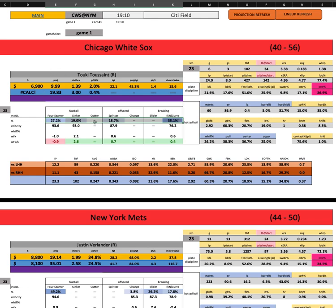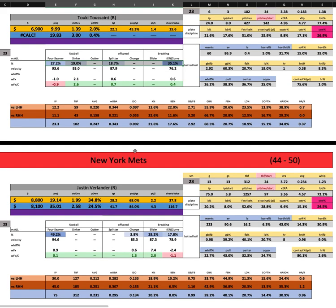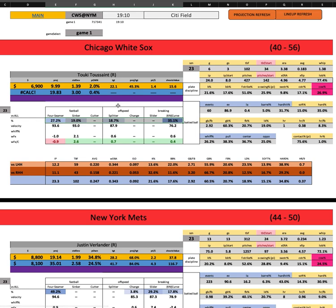Whenever I see something like this — not a standard four-seamer, two-seamer, slider, changeup — and you throw in a split and a curveball, it's a really unique look for opposing offenses. Despite the fact that they took apart a higher-upside arm in Lucas Giolito last night, Tukey could be in play simply due to what pitches the Mets are going to see from him tonight.